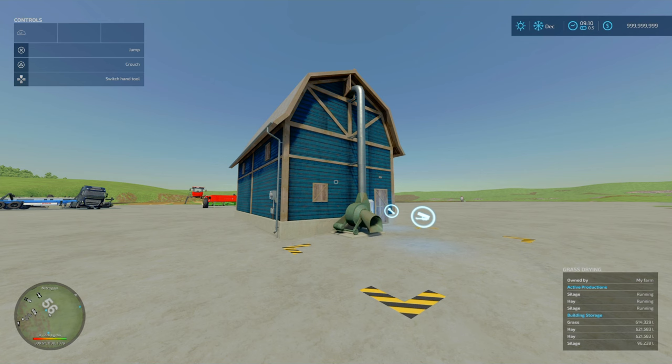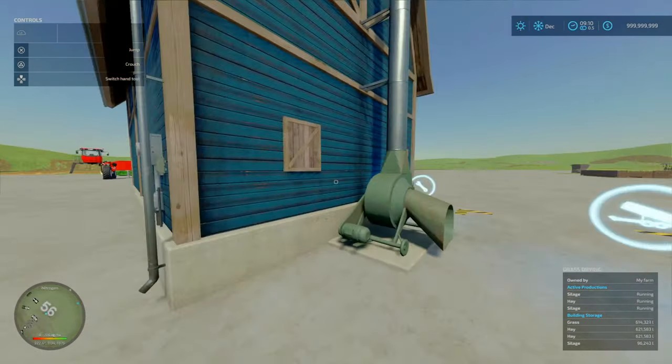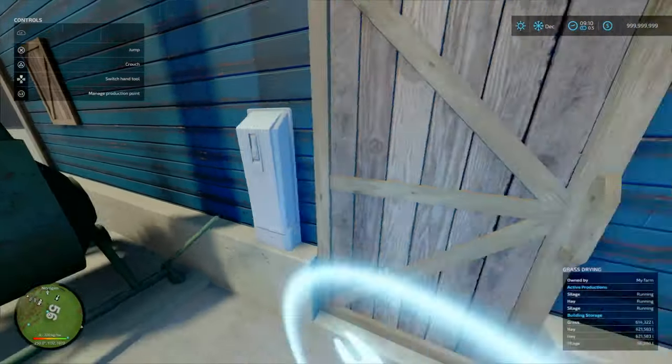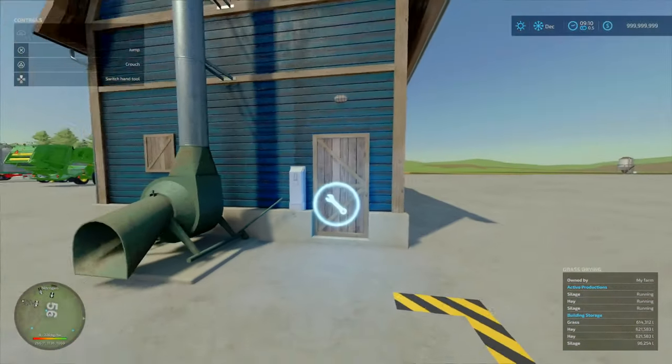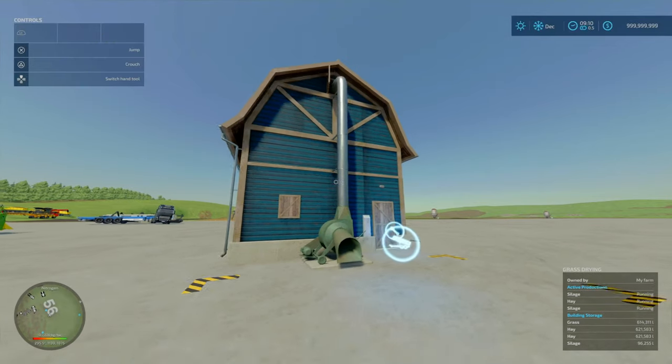Now for regular mod updates, we've got the Grass Drying mod by The Lord, changelog 1.1. Silage can now be made from hay, and bales can now also be processed. So previously you had your normal grass drying to hay and grass to silage, but now you can also make hay into silage. Same recipe as before, 48,000 euros a month. That is the update to the Grass Drying mod by The Lord.